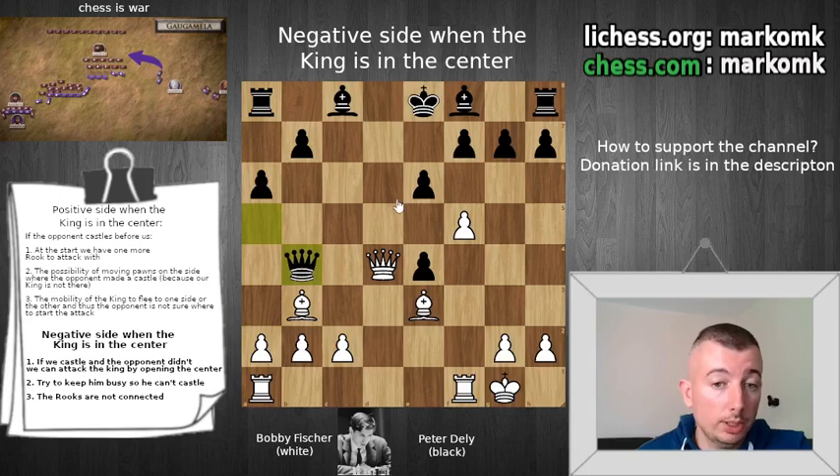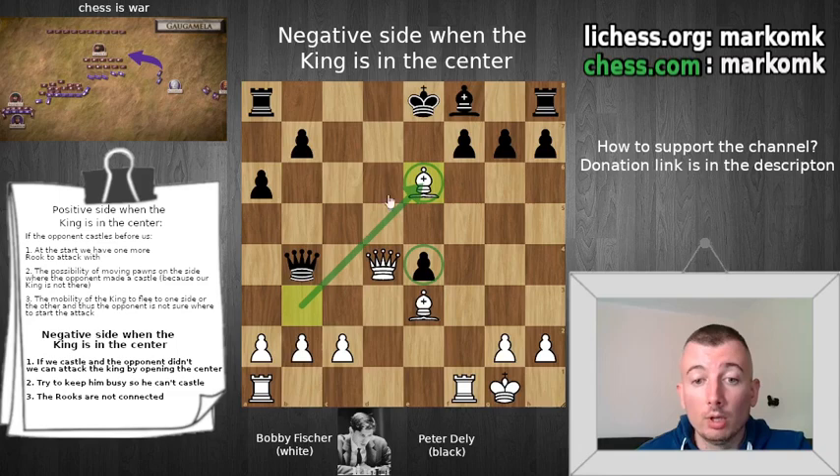So, queen b4 — black wants to exchange queens. But we can still play tempo moves, and as long as we do that, black can't capture our queen. For example, f takes on e6. Now black can't capture our queen because we can capture on f7. So first he needs to respond with bishop e6. But again, we can play one more tempo move, which is what we wanted to achieve from the beginning. The position is now kind of open.